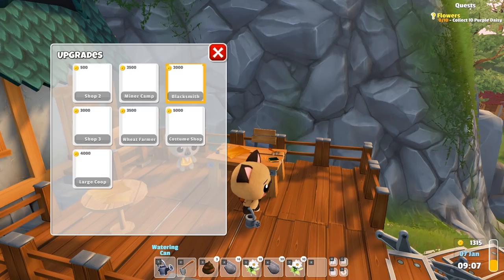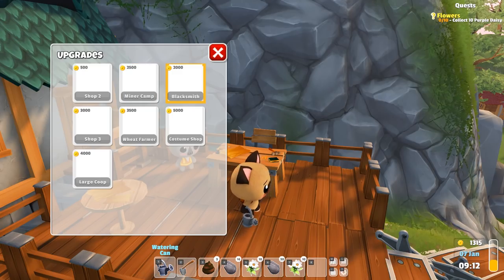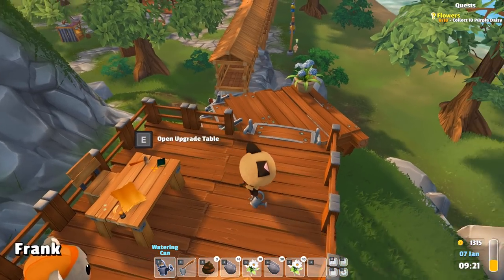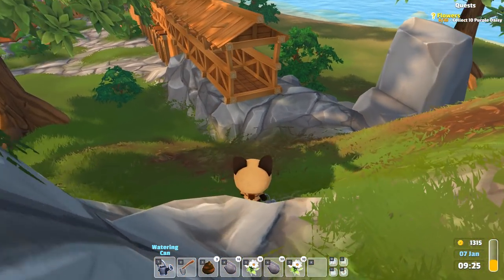Looking at the upgrade options: Minor Camp costs a lot, Blacksmith is less, Shop Three is more, Wheat Farmer is quite a bit, and Costume Shop and Large Coop are both quite a bit. We should probably save up until we have enough to buy the Blacksmith because I think that's the next big unlock.